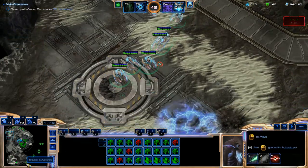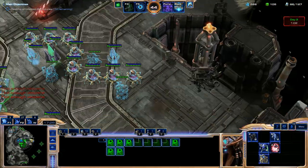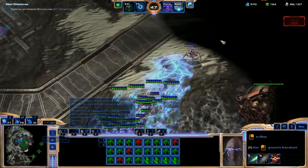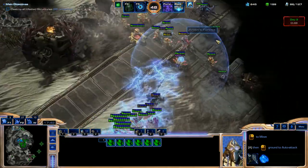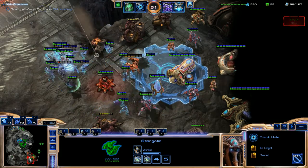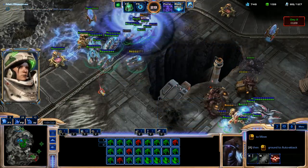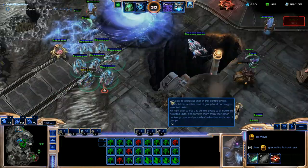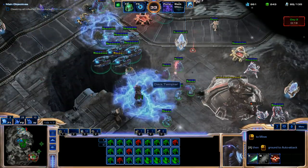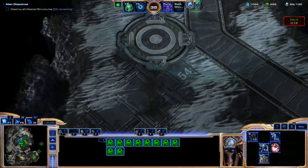Just to conclude: getting Corsair armor and weapon upgrades is not that beneficial unless you're facing heavy air. We're going to keep pumping out Corsairs and spend extra minerals on base defenses instead of Centurions. We're going to use Time Stop at the end of this — this is incredibly easy, honestly. We need Oracles to detect those Observers. We don't even need a Black Hole because all their detection is getting handled. We'll still get it anyway, and we're going to Time Stop right now and just keep on going.